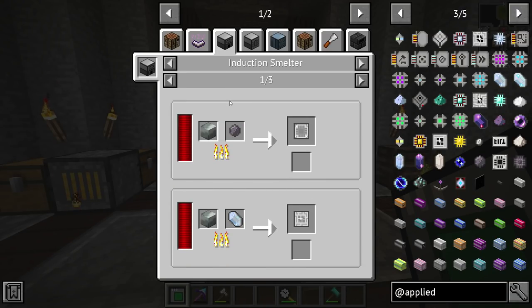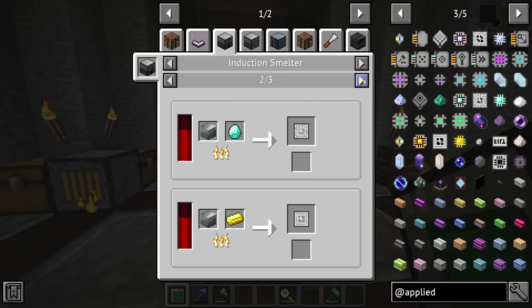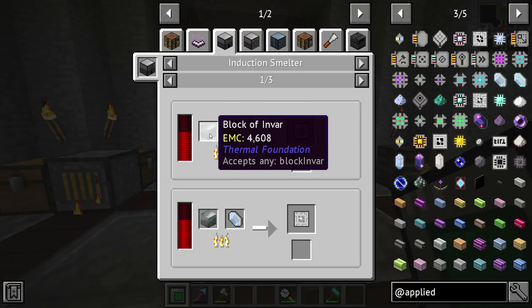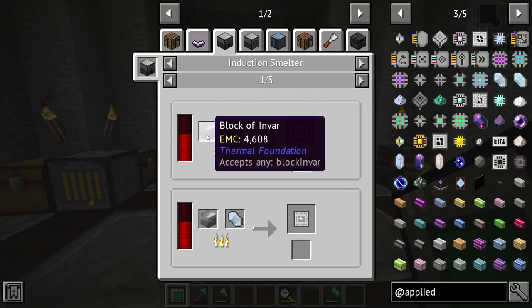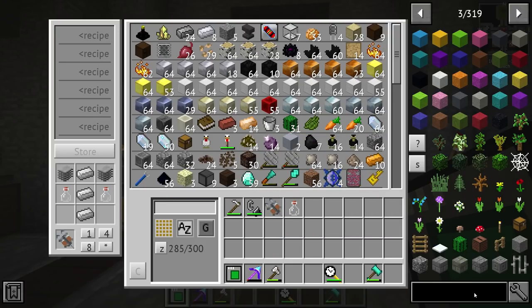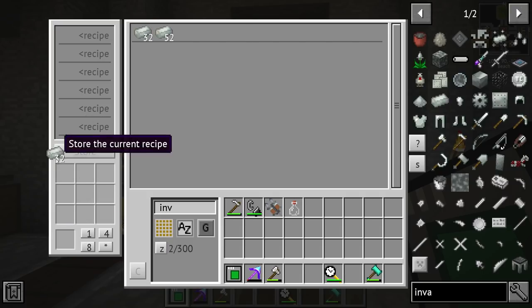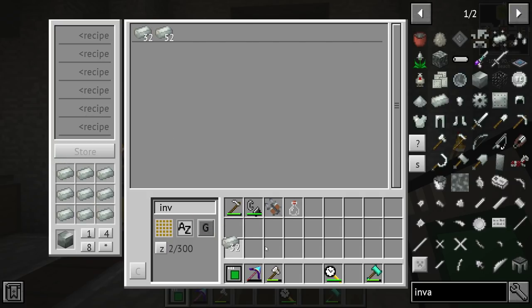I mentioned last episode that I really want to try and get into Applied Energistics. Since we now have wireless power and a few other nice things, in order to get started we actually need to make the presses. Usually you have to find these in dungeons, but in this pack you can just make them — they're pretty easy. You just need a block of Certus Quartz, which we should be able to make at least four blocks of. Let's go ahead and make four blocks of Certus Quartz.